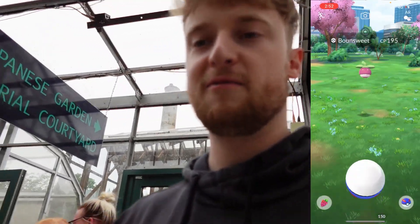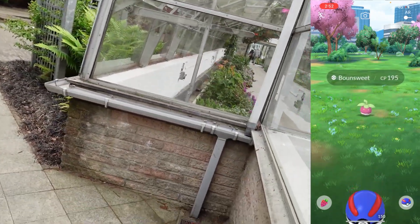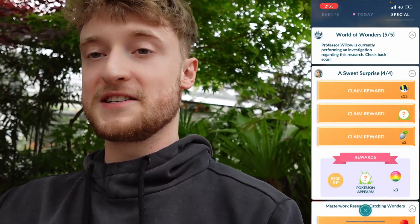With that catch there, that is our 15 Bounsweet that we needed to catch. Stage 3 out of 4 complete - claim all that. Japanese garden, that's just where we were. Stage 4 tasks: 93%, 13-15-14. Claim this here. If I had to guess, this is probably going to be a Steenie, which it is. I think this might actually be us finished the research. Yes, stage 4 out of 4 - 15 Ultra Balls, 2 silver Pinap berries. We'll get our last encounter here, which is going to be a Tsareena. Using a raspberry and Ultra Ball - probably not good IVs. 10, 10, 11. No good IVs from the others either. And that is actually us finished the research.